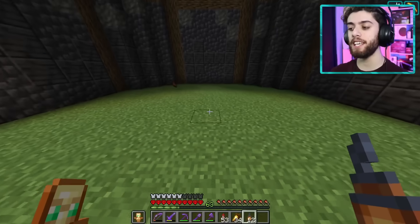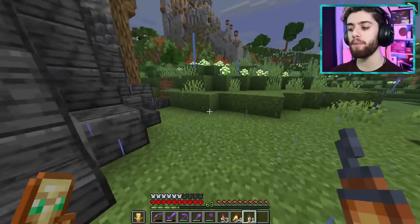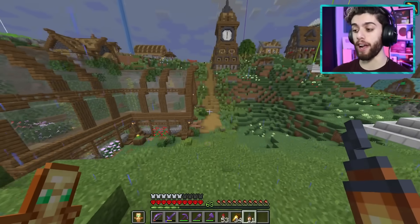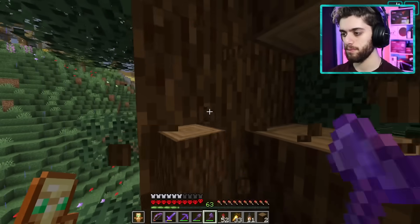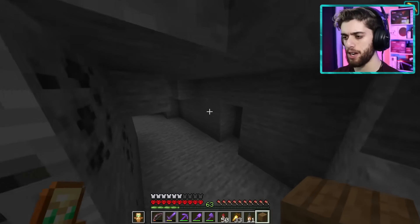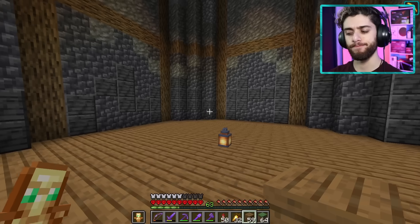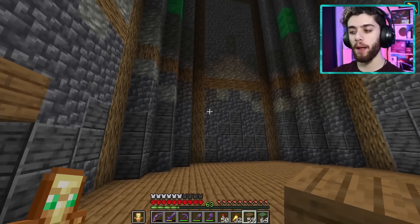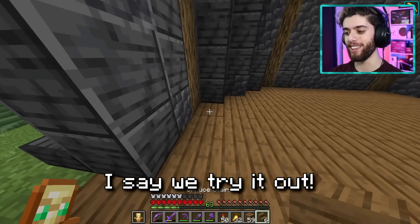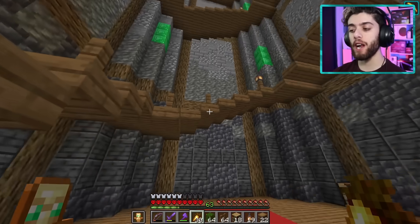Now we still gotta do the interior — right now it's totally empty and very ominous. I also need to build a little outside pathway to connect back to the road. Off I went gathering materials for the interior. There's a little secret cave down here — hello! I thought it was going to be cooler than that. I think I'll do a big spiral staircase that goes up to the top — let's try it out.